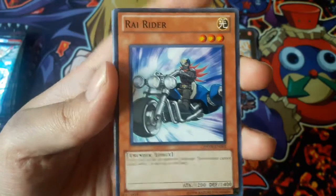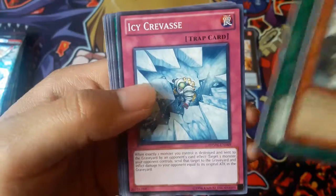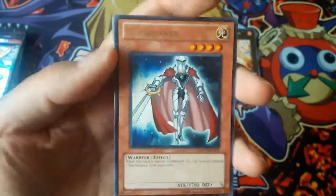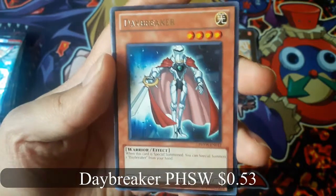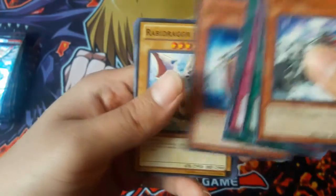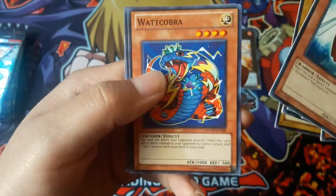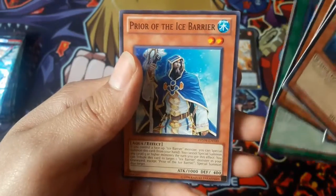Rye Rider. Daybreaker for Rare. And the Hollow. Almost dropped him.